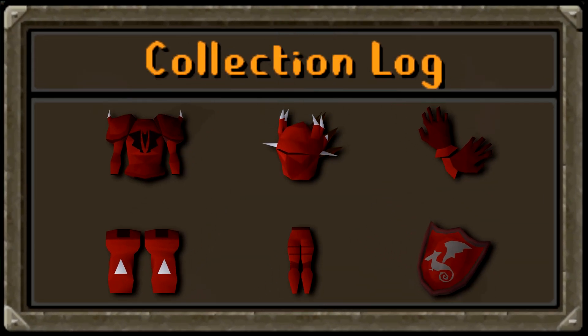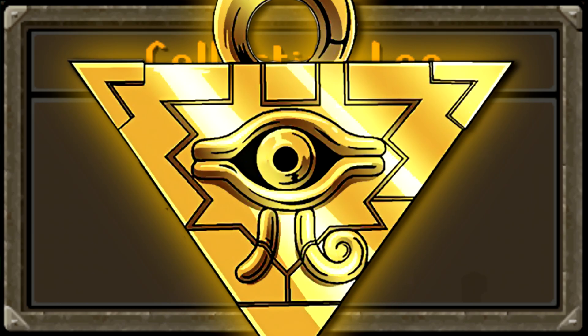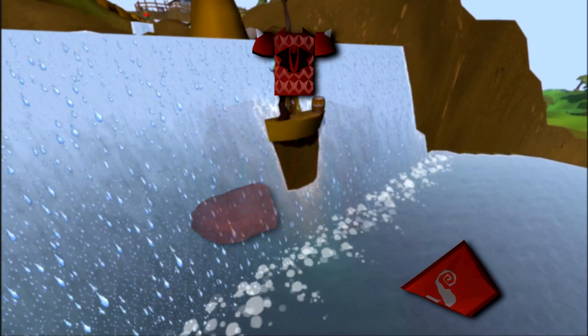With the dragon full helm now in our possession, it was time to pick the next item to hunt for. The dragon plate body seems like a pretty good choice, but unlike the dragon full helm, the dragon plate body isn't dropped by any monster in the game. It actually needs to be assembled by combining 3 separate pieces — a puzzle within a puzzle. These pieces are known as the dragon chain body, dragon metal shard, and dragon metal lump.